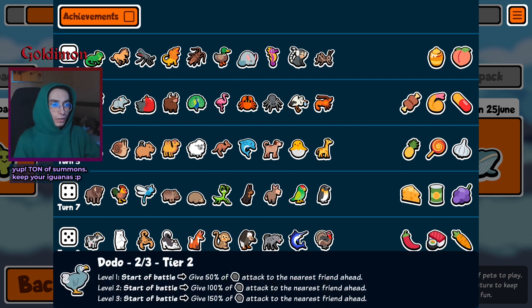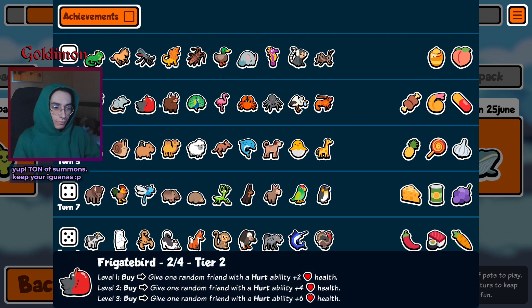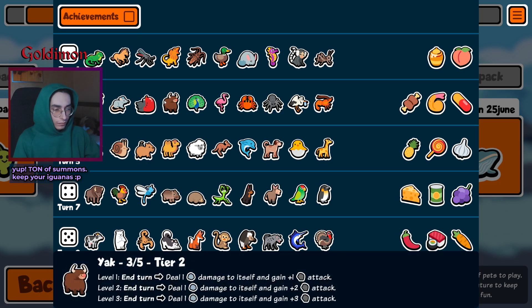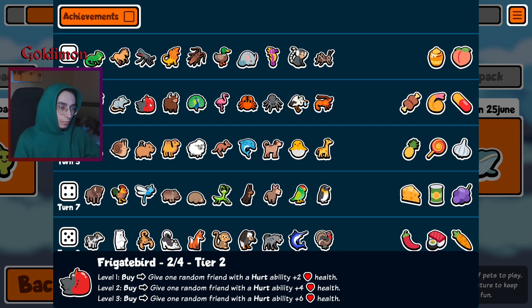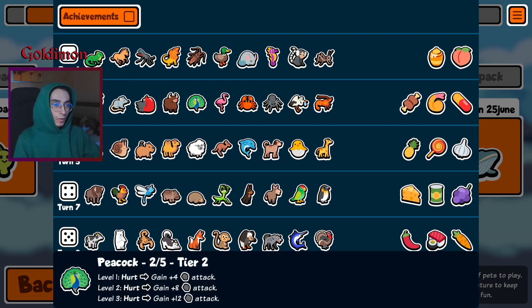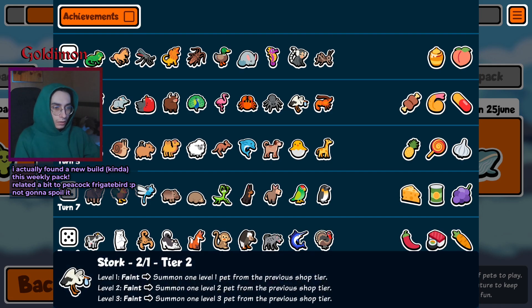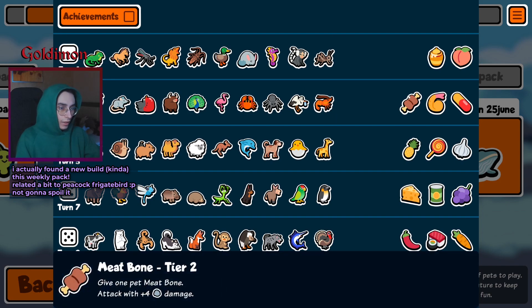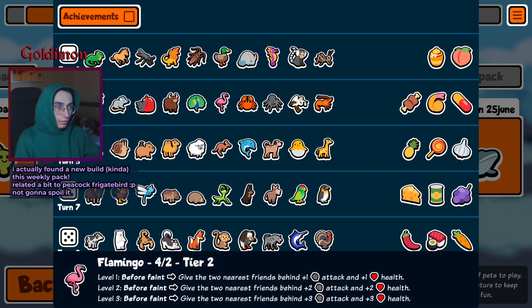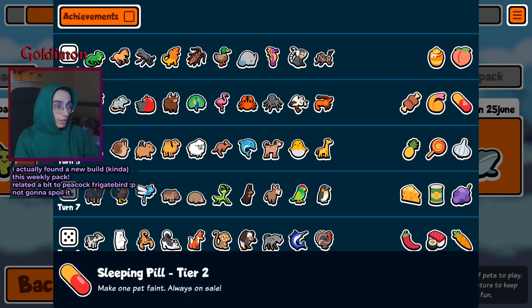In tier 2 we've got toad, rat, frigate bird, yak. In my mind yak and frigate bird synergize, but definitely not the case — yak just keeps buffing himself. Flamingo, crab, spider, stork, shrimp, and meat bone. Fried shrimp, pill — flamingo should definitely be one of the best deals to use once again, and with pill it is absolutely a mistake.